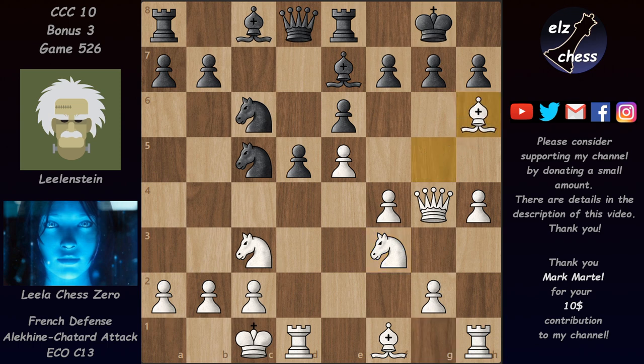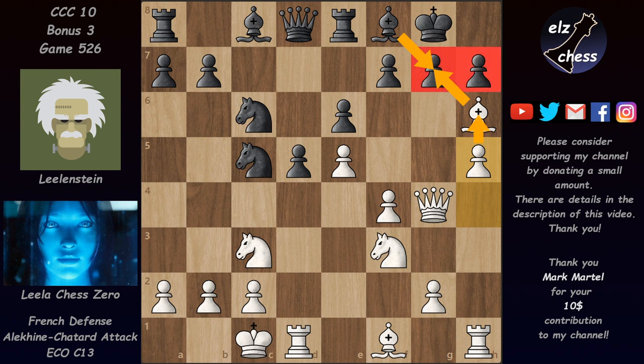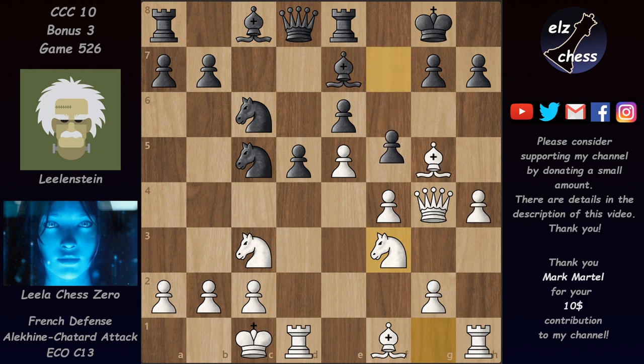Lila is already threatening nasty stuff. Bishop h6 is quite dangerous — after bishop f8, h5, white is already threatening to take on g7, then play h6, get the piece back on g7, and the h5 opens up so the black king would be dead very soon. In view of these threats, Lilenstein lashed out with f5 — he had to try something, but evaluated the position at plus 2.5 for white.